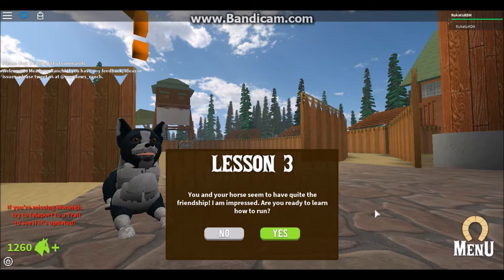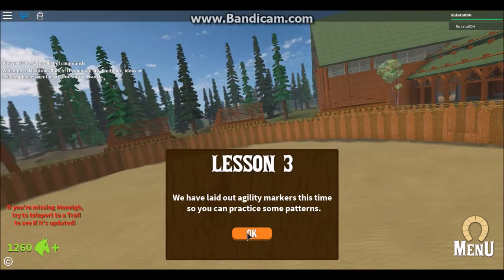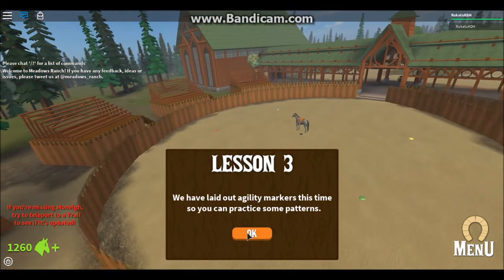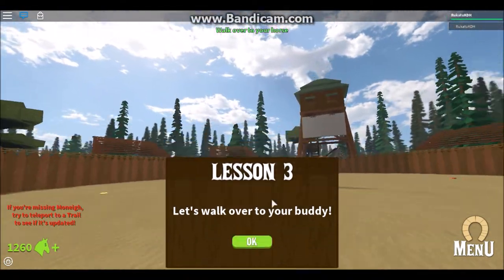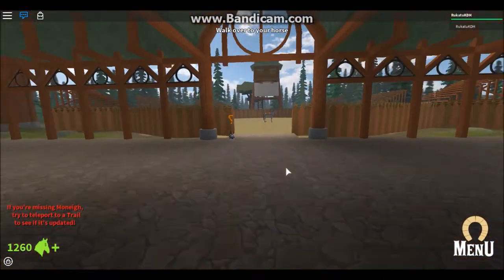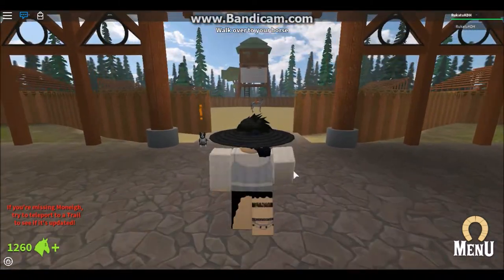You and your horse seem to have quite the friendship. I am impressed. Are you ready to learn how to run? Cantus are fast - a 3-beat run that makes maneuvering more difficult based on the increase of speed. We have laid out agility markers this time so you can practice some patterns. Let's walk over to your buddy. I wish there was an option to change your horse's name - that'd be pretty cool.